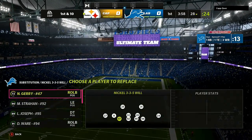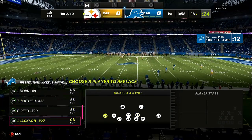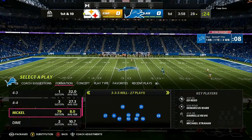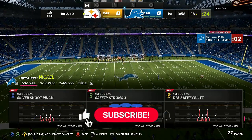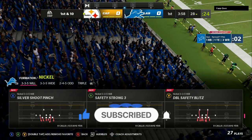Welcome back to the channel. In today's video we're going to go over the most locked down defense in Madden 22 until they drop the patch. This is going to be the best defense to use in the game — the Nickel 335 Will — and we're going to go through different setups and adjustments to confuse your opponent.